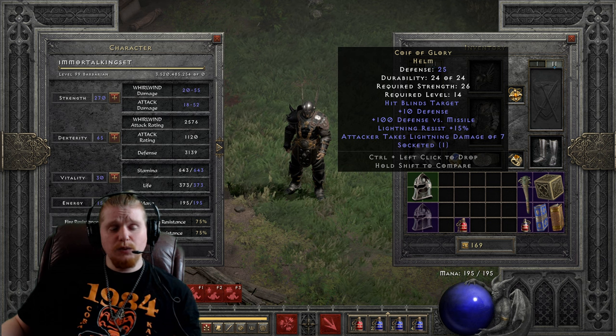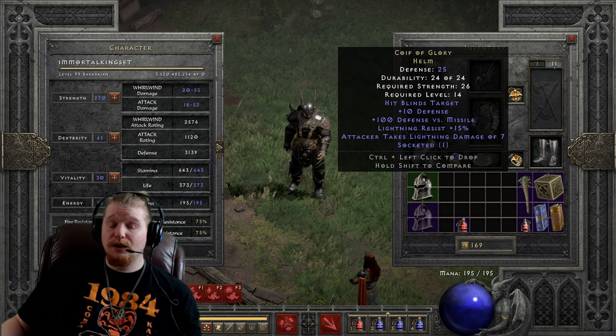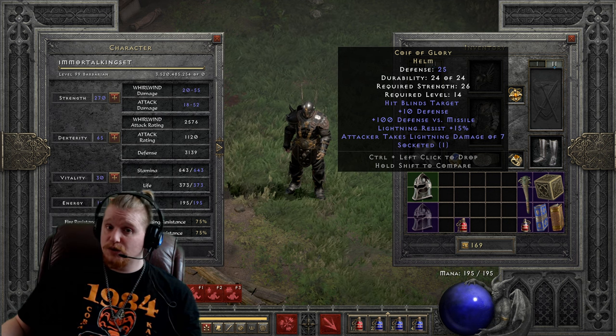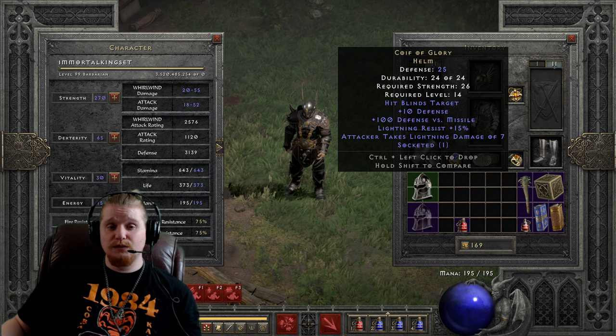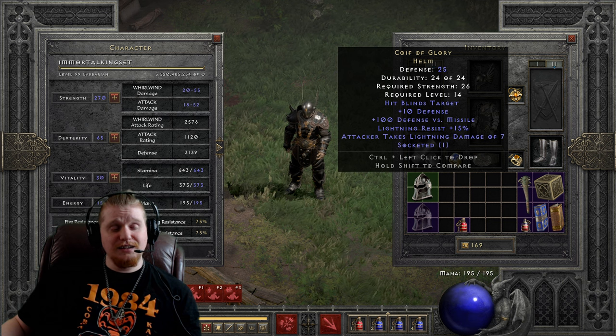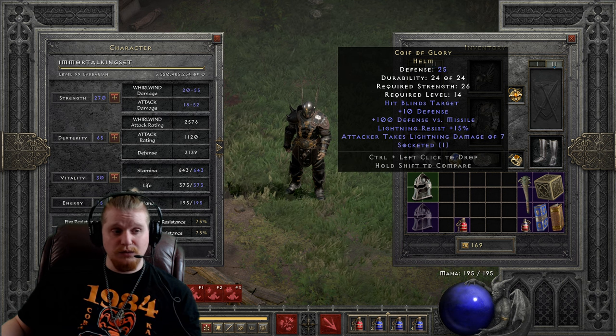It does have a really, really nice effect on it of hits blinds target, which is essentially the same effect as dim vision, and we'll explore that later in detail. It has plus 10 defense. It also has plus 100 defense versus missile, which actually comes in super handy in Act 2 normal difficulty versus those evil fire archers which are trying to murder your very soul. It has lightning resistance 15% on it, which is definitely very nice to help you out with those scarabs in Act 2. And attacker takes lightning damage of 7, which at level 14 will actually do some pretty significant damage.